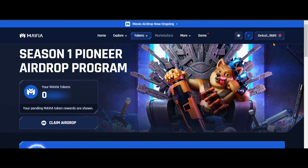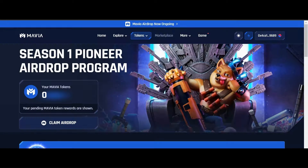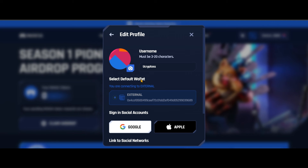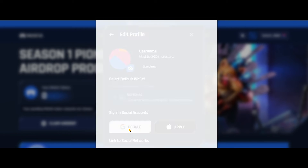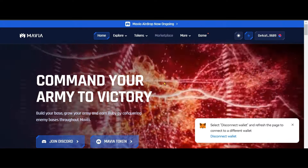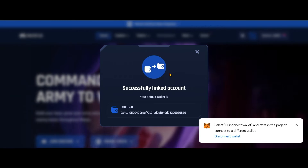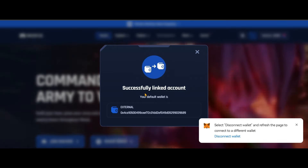Now click on your account. Here you have to connect and link your account. Click on my account. You can see the Ethereum details — click on my account and here you have to sync and link the account with Google using the same email. The same email with which you downloaded the game. It takes one to two minutes — wait for it. Account wallet is connected with the email and successfully linked.